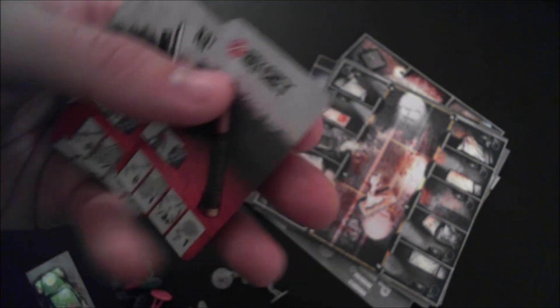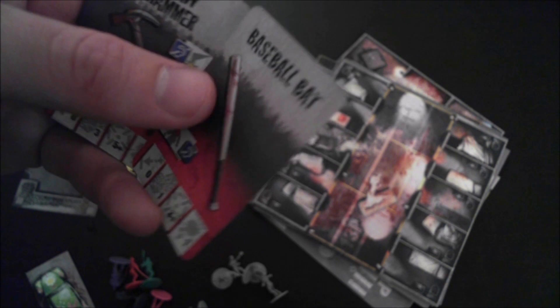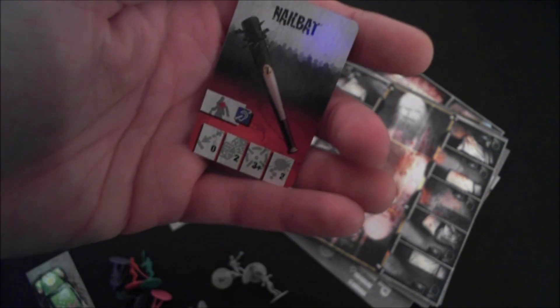You have a Riot Shield — equipped, you gain the Tough Skill, or you can discard it to prevent a wound inflicted to the wearer. There's a Hatchet, a silent way to kill a zombie, and the Katana with lots of dice to roll. The Baseball Bat is decent on its own, but if you find the Baseball Bat and the Nails, you can craft yourself a Nail Bat, which is even better.